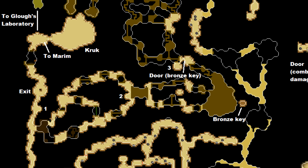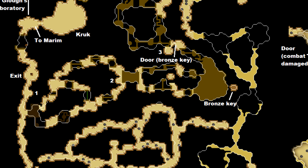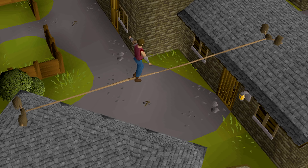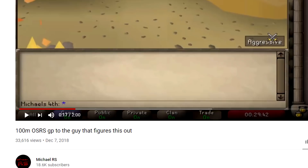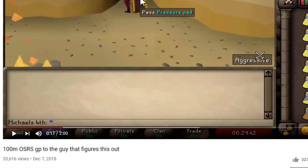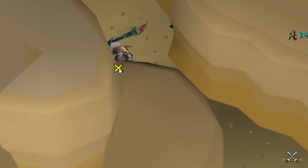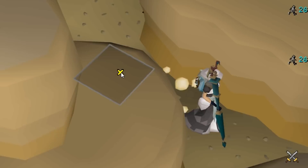First up is an agility training method that was initially added with the Monkey Madness 2 quest. Agility historically hasn't been very AFK — generally you have to run around a rooftop agility course, complete quests, or do barbarian fishing. However, after the addition of the Monkey Madness 2 tunnels specifically, a YouTuber by the name of Michael RS discovered an unintended training method. In the dungeon there are pressure pads, and by jumping over one you get 26 agility experience.